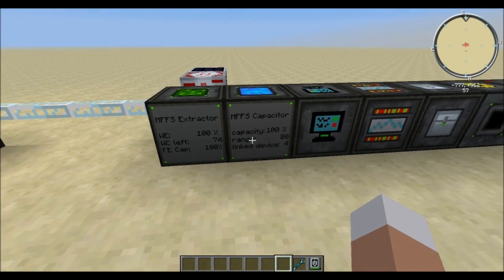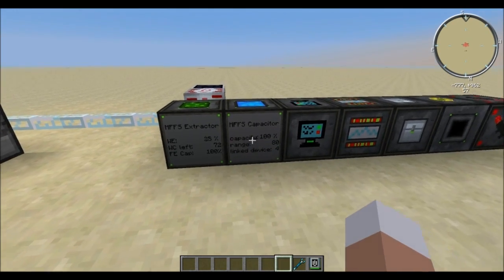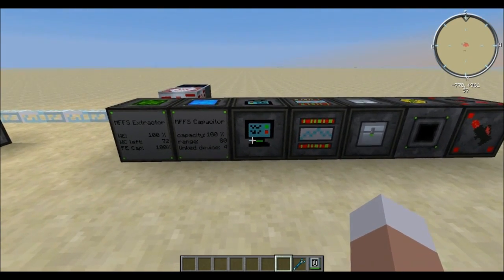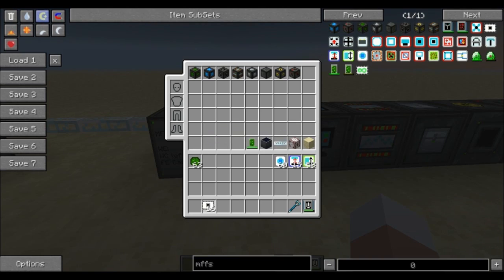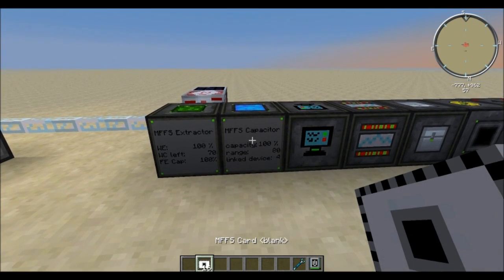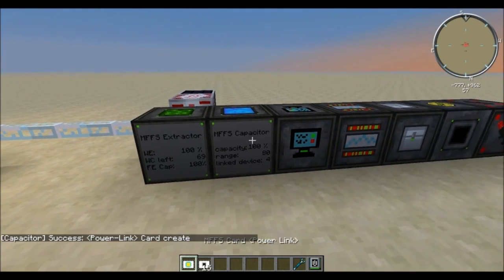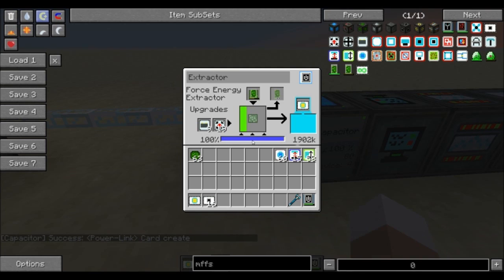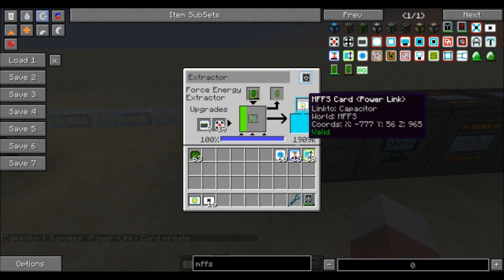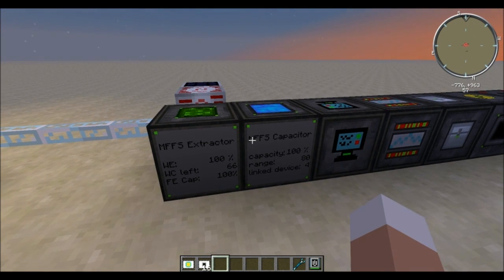The next machine is the capacitor. I want to get to the power link card right away. Power link cards are created by clicking with a blank card on the capacitor, and you can see we have our power link card. You will have to do this quite a few times — the first time for the extractor. It remembers the coordinates, so if you move this machine anywhere else you will also have to create a new power link card.